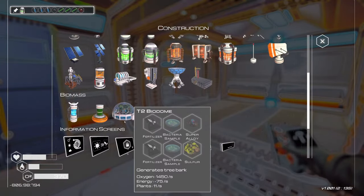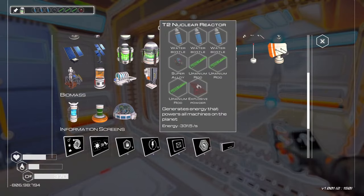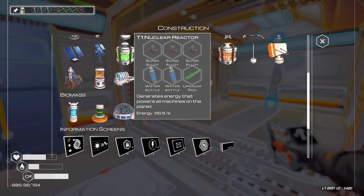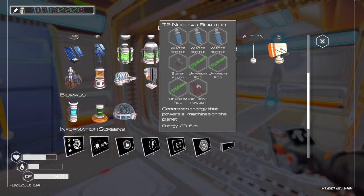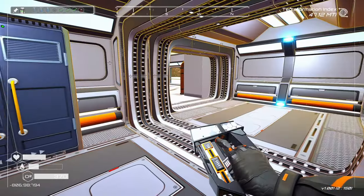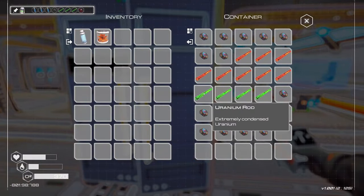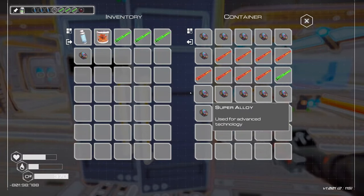I'm thinking maybe we could try to put a couple of these down there. I also want to put the tier 2 nuclear reactors down — at least one of them. Right now we have the tier 1s, but if we can get a few of these down, or at least one. Let's grab all the stuff we need for that. So we need three uranium rods,